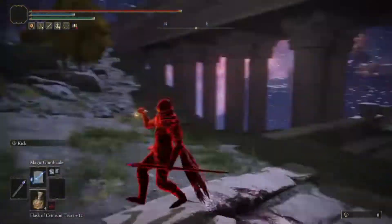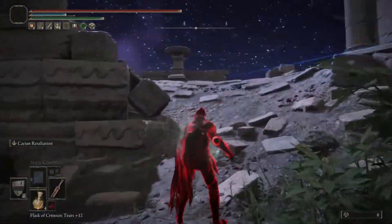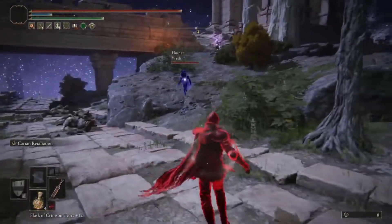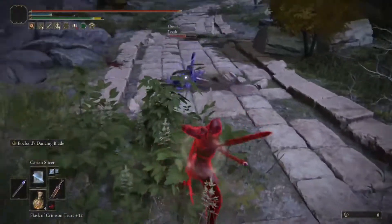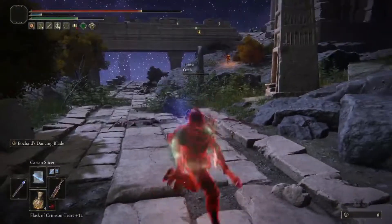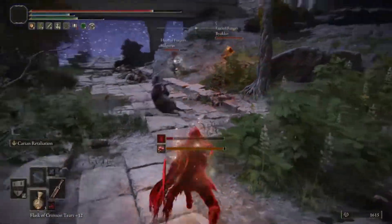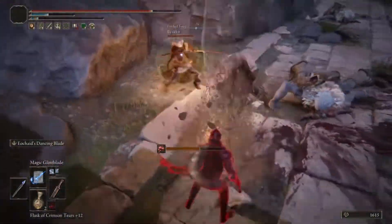This guy disconnects again after both of his phantoms are dead — doesn't want to fight me at all. Here's another one where they don't want to come out of their hole, don't want to fight me, even when their blue arrives. The blue is a little stand-offish at first until he finally comes in. Two invasions here just showing how badly some people don't want to fight, even when you're outnumbered. We're going to speed up the footage again because they just keep firing arrows and won't step forward past the obelisks.